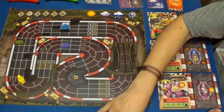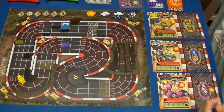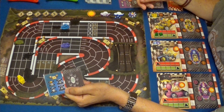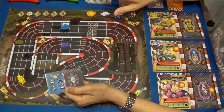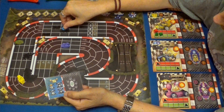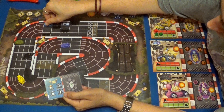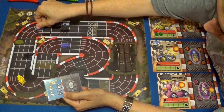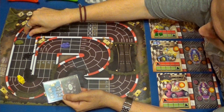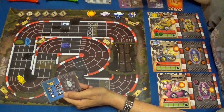Va a descartar la carta directamente y lo que va a usar es directamente el turbo, que le va a dar una velocidad de nueve, ignorando todo lo demás, también en el estado de ruedas. Voy a hacer uno, dos, tres, cuatro, cinco, seis, siete, ocho y nueve. Y se mueve hasta aquí.